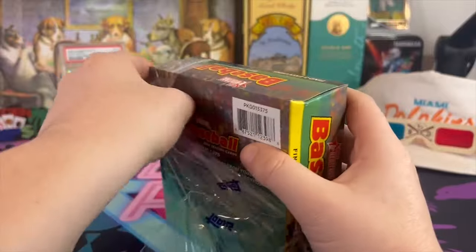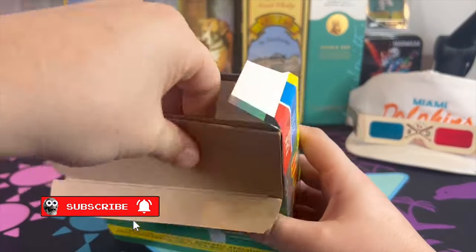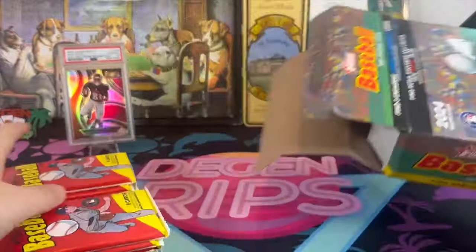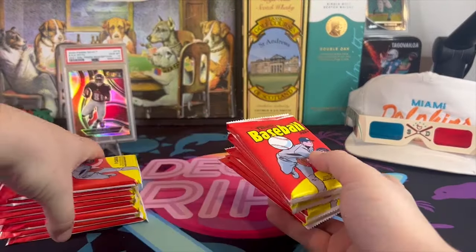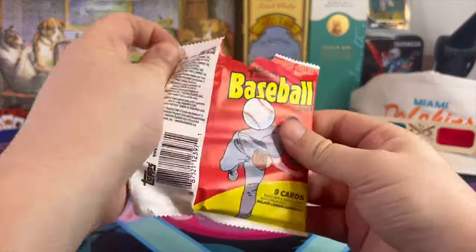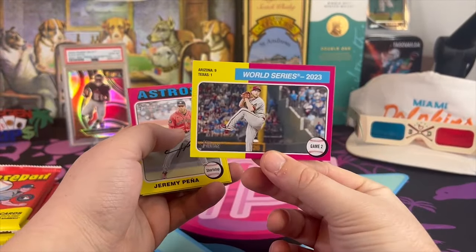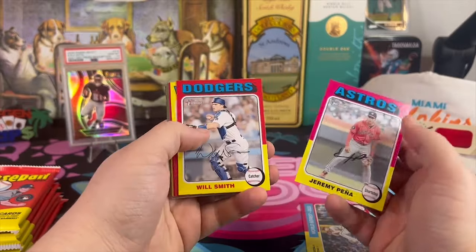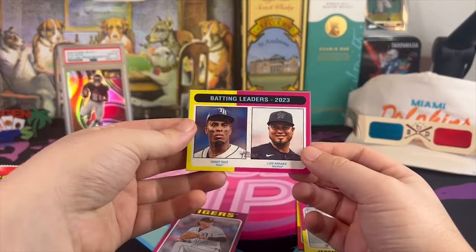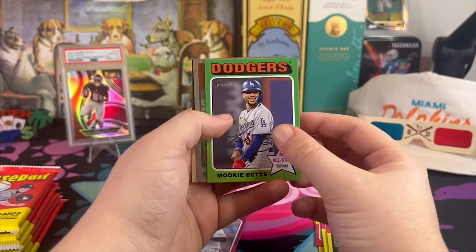Let's get into it. Rookie class looking solid so far — Evan Carter is a beast. You got a lot of really good guys in this class, but of course we're looking for Elly De La Cruz. That's the person I want, the person that has eluded me — but today we're gonna hit them. These mega boxes, the Walmart ones, come with the really cool looking blue sparkle parallels. Batting leaders, Louisa Rise.